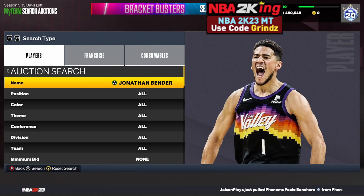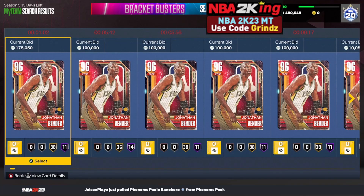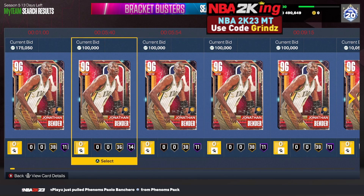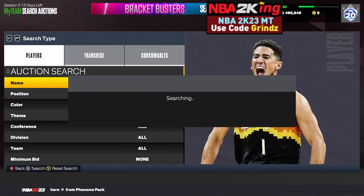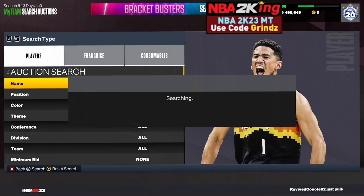The next filter is the Jonathan Bender hardscope. He's a pink diamond card that is a bid — going for about 175,000 MT on Xbox right now. Set your minimum buyout to 500 and just keep refreshing to snipe him at any price. Make sure you check his price before working this filter in case he goes down. If he drops to around 100k, snipe him for 80k and below.